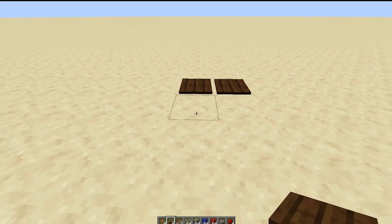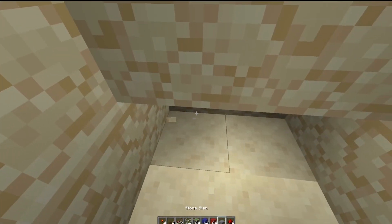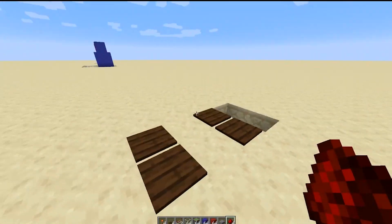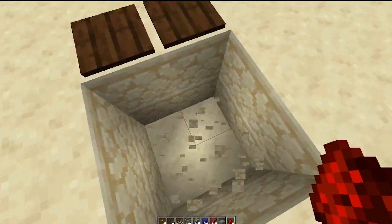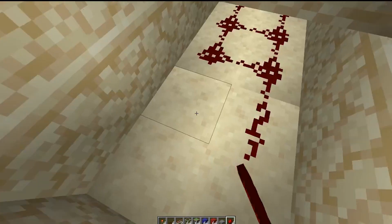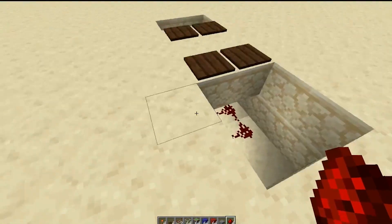So the first thing you want to do is establish where you want to build your door. We're going to do it here, nice and simple. You go two down and put some redstone there so you're underneath the pressure plates. On this side you go two down again and count one, two, three, four, five, six — so you've got your redstone directly underneath your pressure plates. As you can see, it fires as we go over.